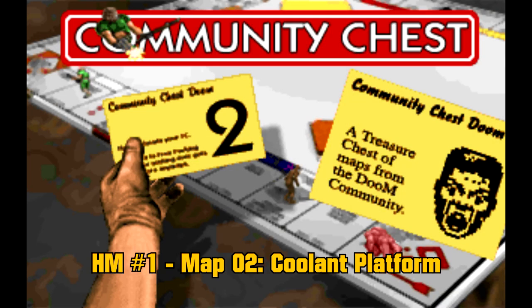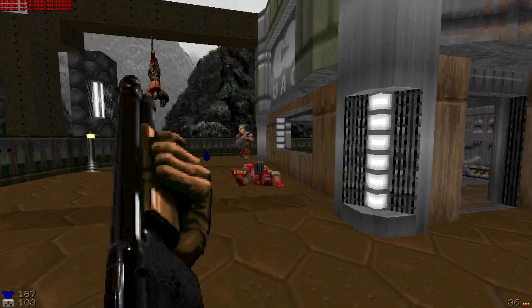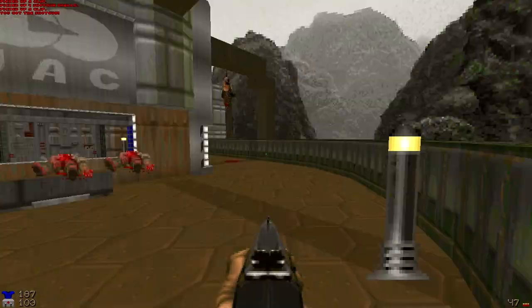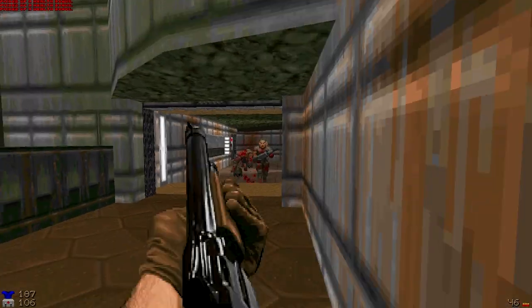Honorable Mention 1, Map 2, Coolant Platform. This is a good starting level. It really does remind me of the first episode of Doom 1 — it has that design that takes players back to the past, and the start of the map has a really good gimmick.